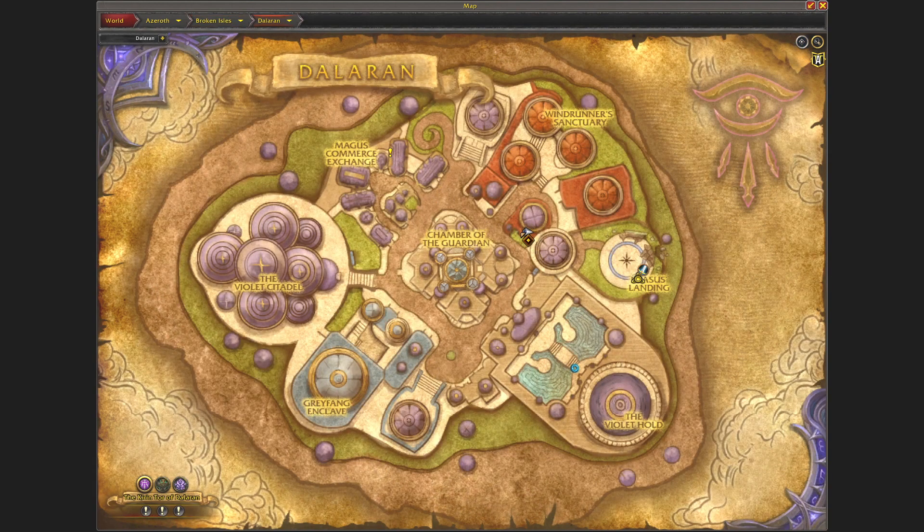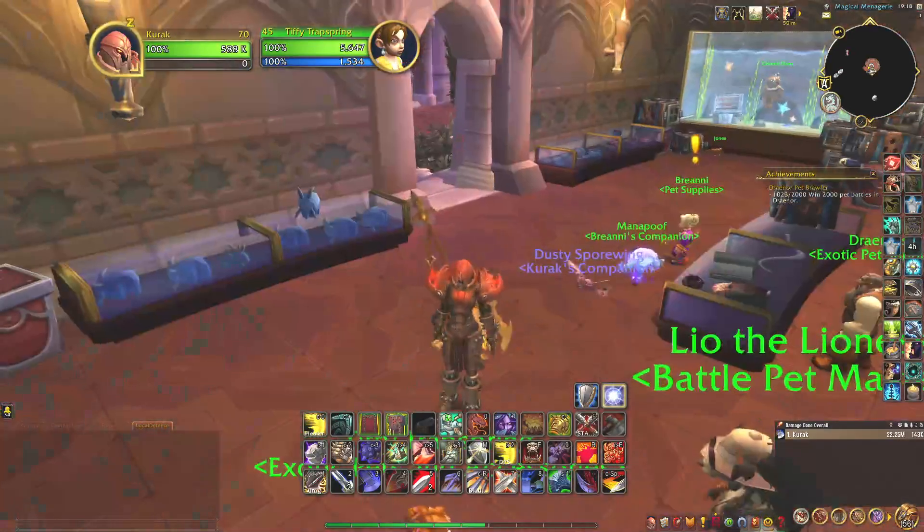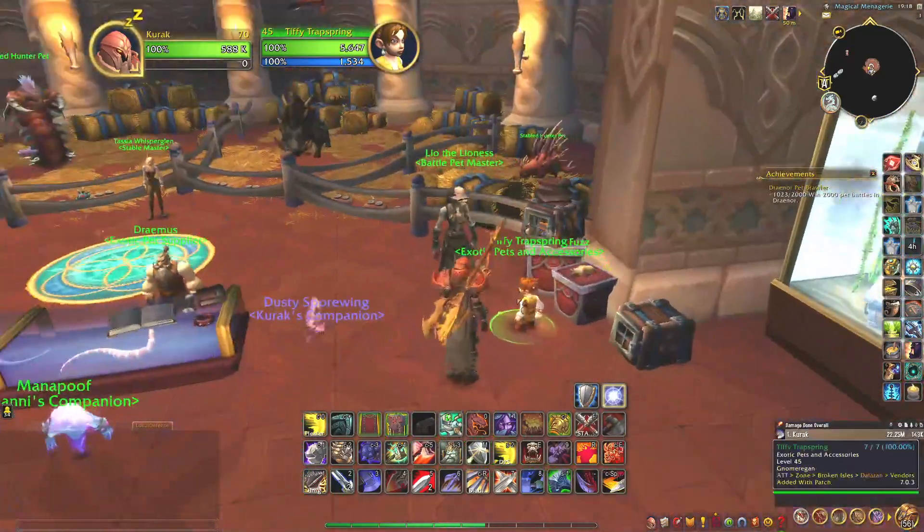Inside Dalaran you will find it inside this building, right here. As you can see, there's the entrance. And inside this building you will find Tiffy Trap Spring.